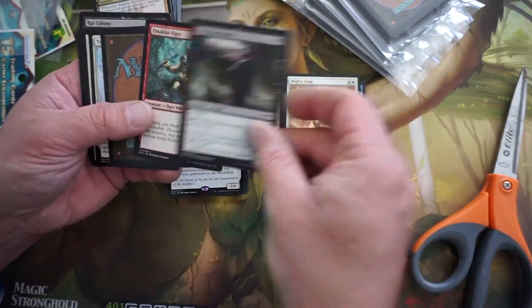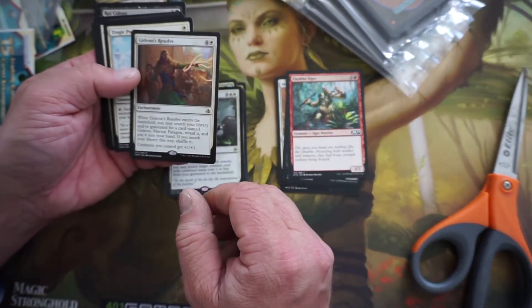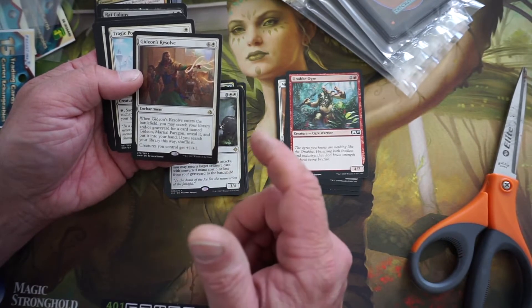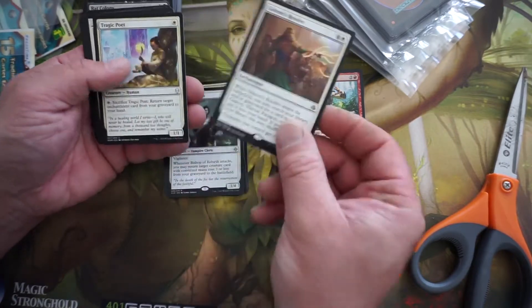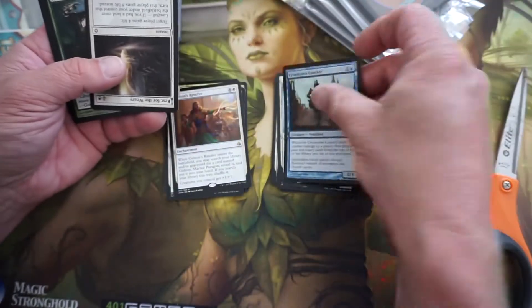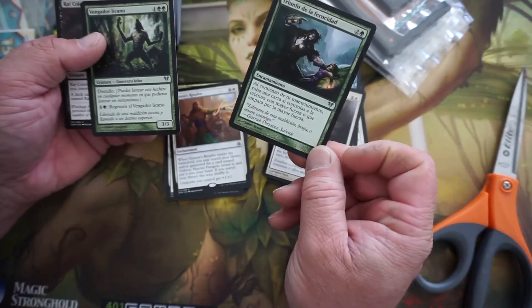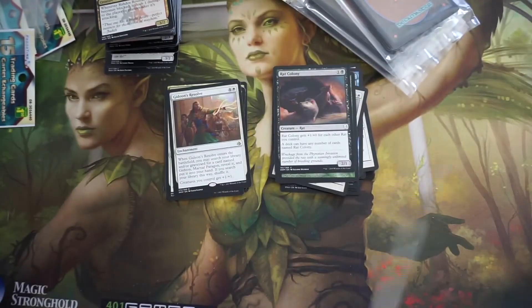Mighty Leap. Thirst. Gideon's Resolve — you may search your library and/or graveyard for a card named Gideon, Marshall Perrigan, reveal it and put it in your hand. This must be from the Planeswalker deck, I would assume. Oh, here we go — we have a couple of Spanish cards. Why would those be in there?